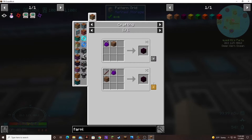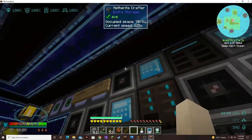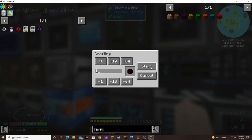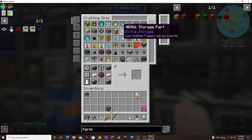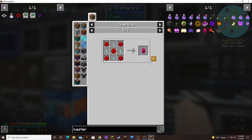Let's teach it some insanium farmland. I believe the system knows how to make insanium — oh, it does not know how to make insanium. That's right, because I have it in a different system.